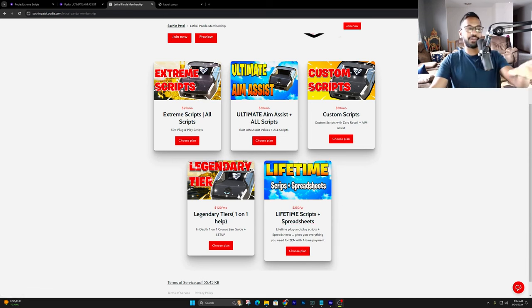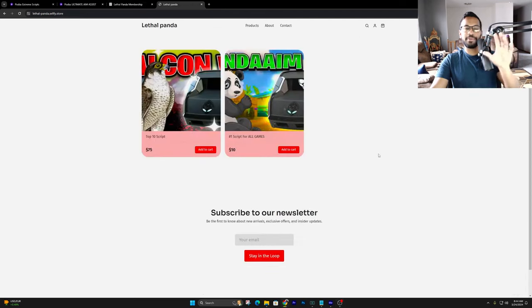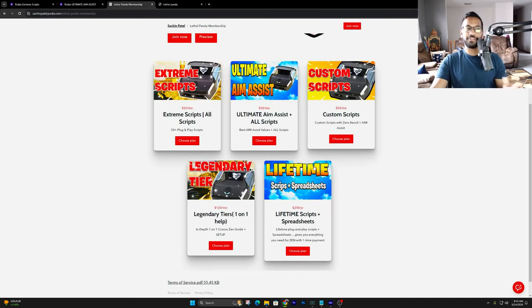A lot of people always ask: if you get the $30 tier, do you get everything below it? Yes, you do. So if you got the Legendary Tier, you'll get everything else included above it as well. And for those looking for a one-time purchase, we opened a brand new Sellify store. On there I have the $10 tier, which is just one script — my number one script, the Panda Envy 4. And then my top 10 scripts for $75.